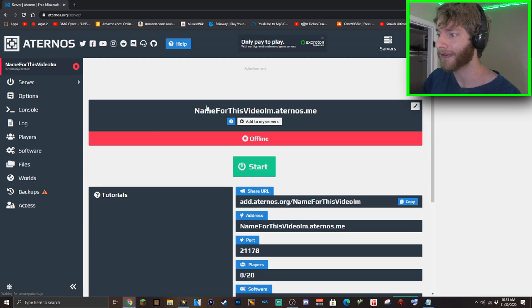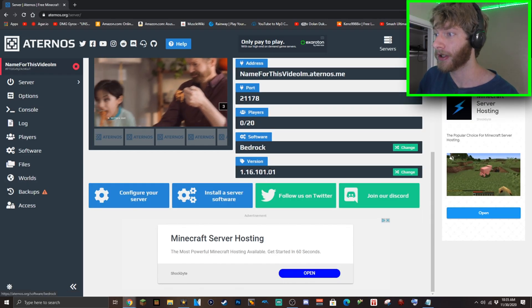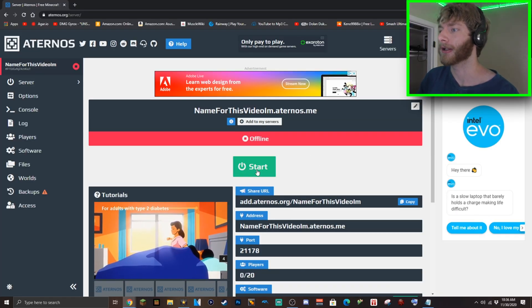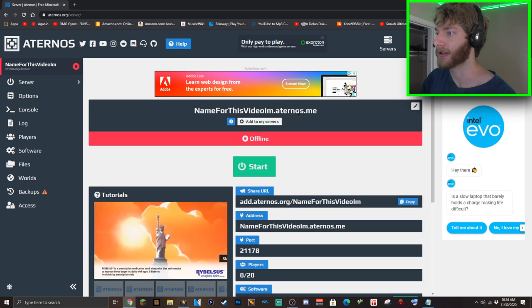From here you're going to have all this stuff. You're going to want to make sure you're on the most recent version of Minecraft. To start your server, you're just going to want to click on this big green start sign right here and accept the EULA.